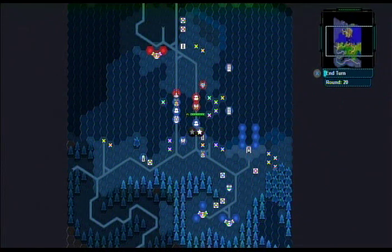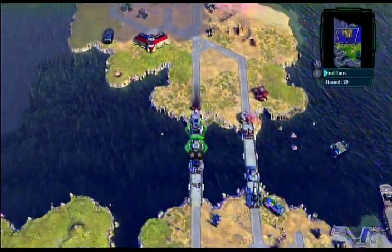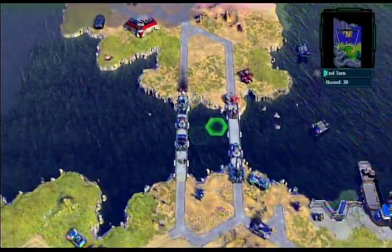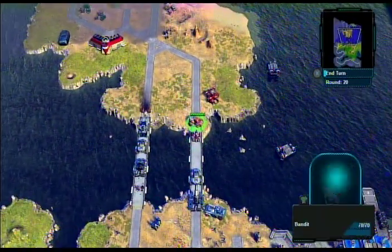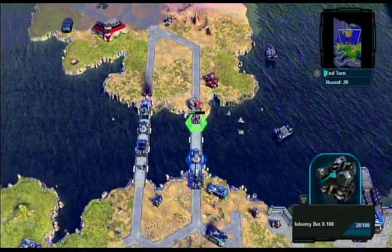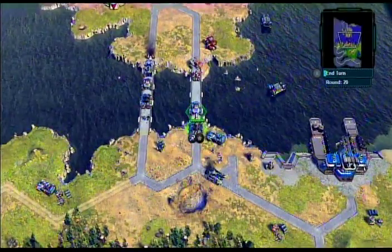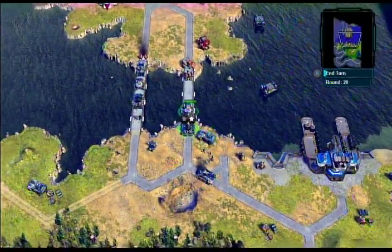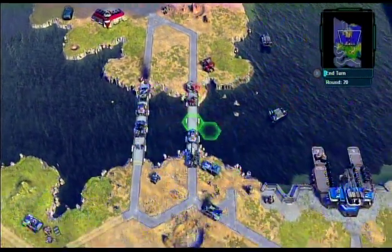We're in the tutorial stage, trying to get our troops past the bridge. There's a bit of a cluster up front but we managed to make some room. We shouldn't lose that many more units. There's a bandit who's going to take a pot shot at me once I get past this infantry, so I'll bring this guy out to take a shot at him.